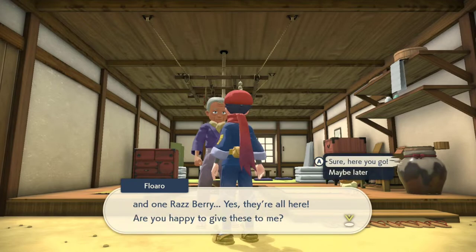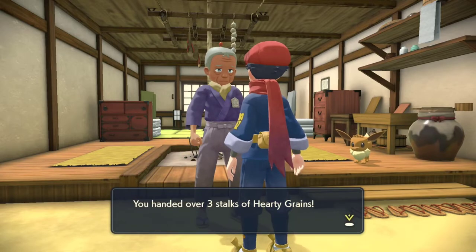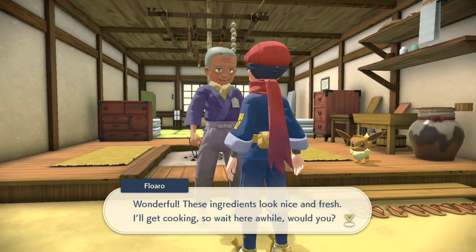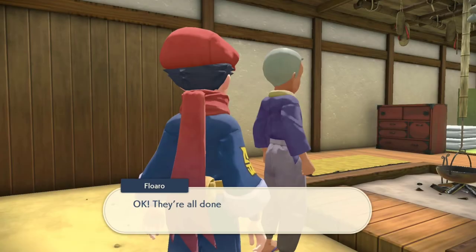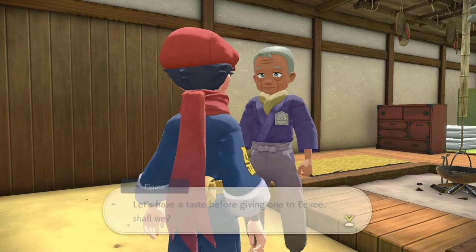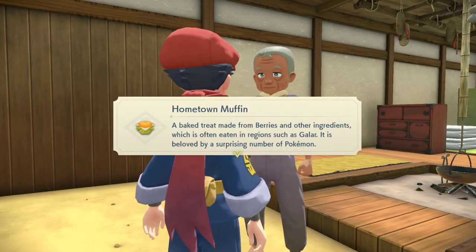We handed over the three stalks of Hearty Grains, the two Hoppo Berries, and the Raspberry, and now we get to go on a long-winded journey with Floro here. He is gonna talk and talk about every little thought that he had with regard to his new delicious snack, as well as giving that snack to Eevee. It's very adorable, but he is a long-winded old man. It's just one of those things they put into the story for a little bit of character.